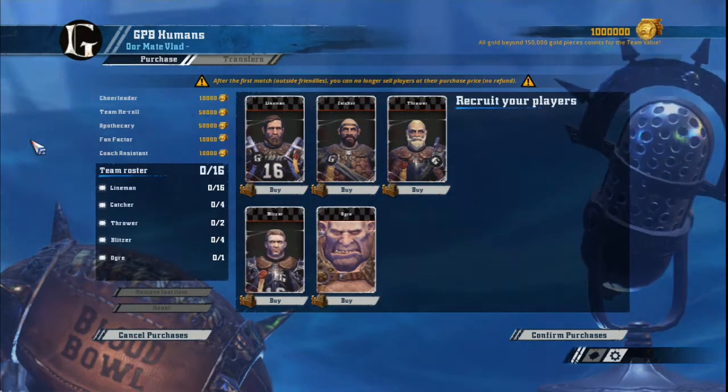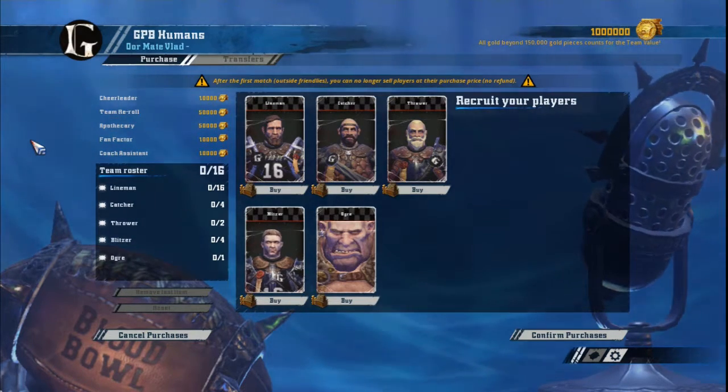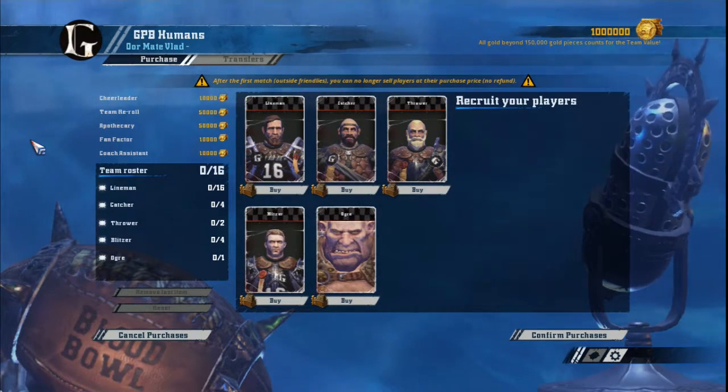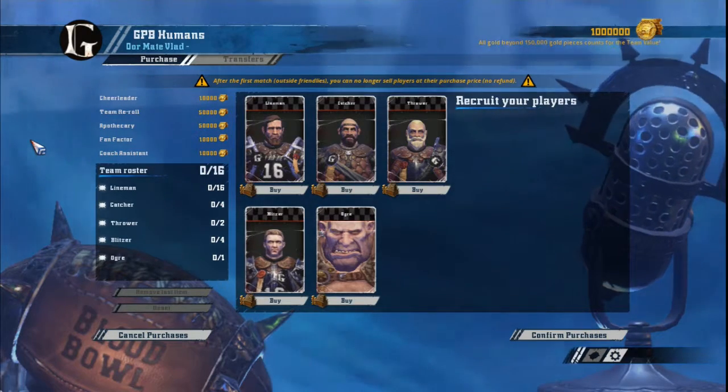This versatility is the main strength of a human team. It allows a coach to react to whatever opponent they are playing against. Examples would be playing the Bash game against an Elf team, or playing the passing and running game against Orcs.